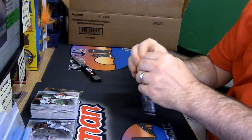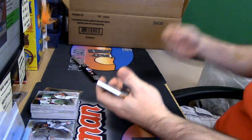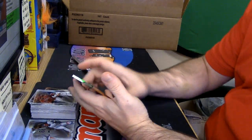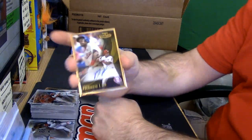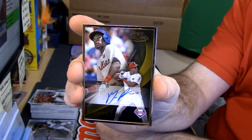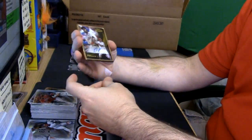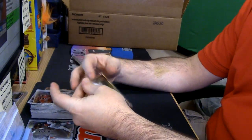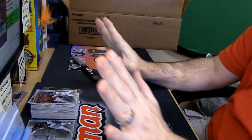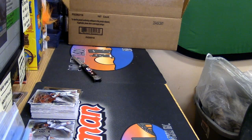Bottom of the spot gets Celtics — Celtics in Immaculate. And you've got a Phillies, Maikel Franco, two, through nine — Nets. 2015-16 Gold Standard Basketball, two box random.